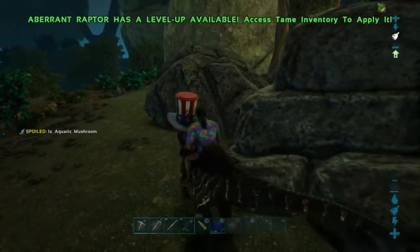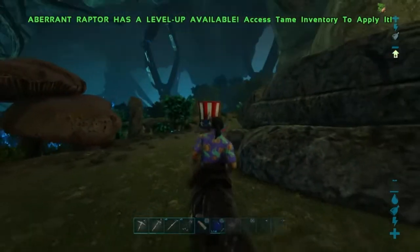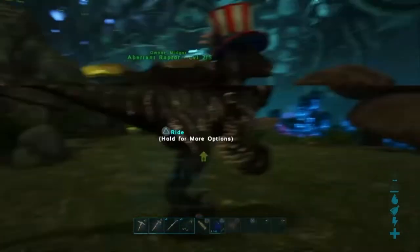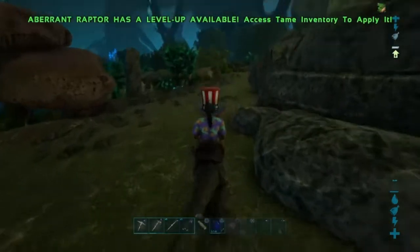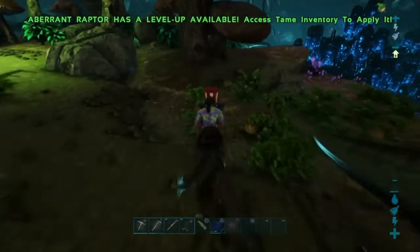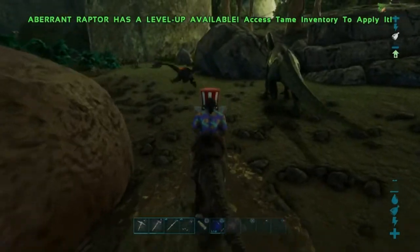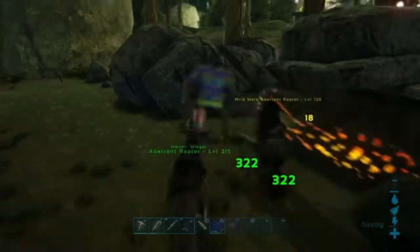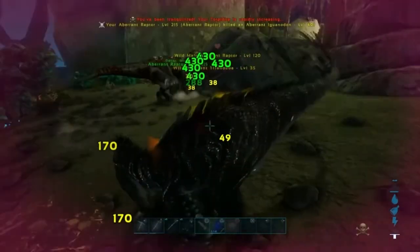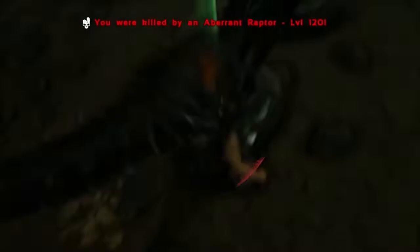Raptors! That isn't good at all — right by the metal. What do I do? I'll put you on neutral. I don't want to die; I might lose this Raptor, I just got this Raptor. Die! Come on! Why did you pounce me? You're fighting the... no — the Iguanodon's gonna kill me. It's too late. I died.